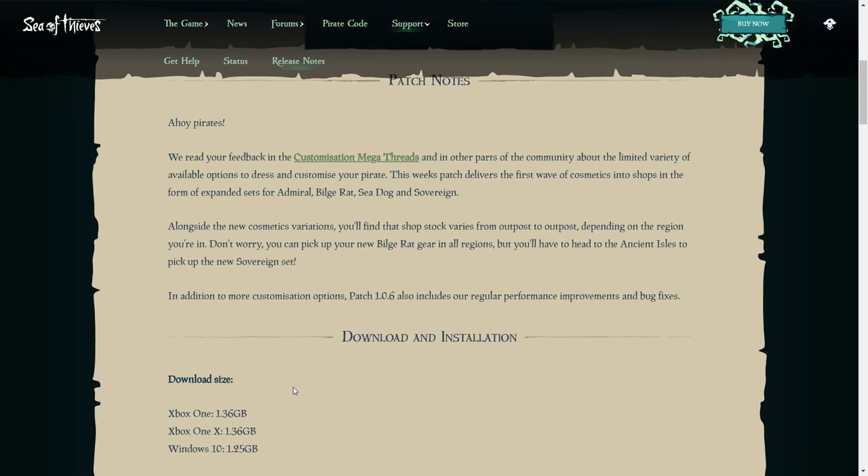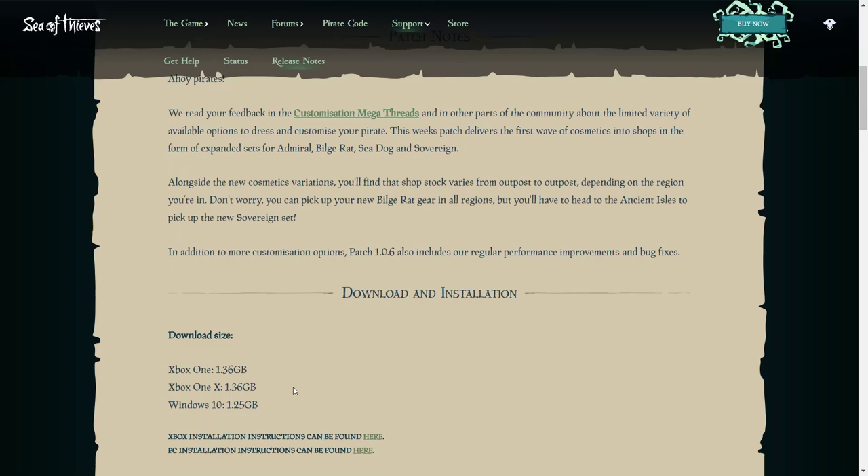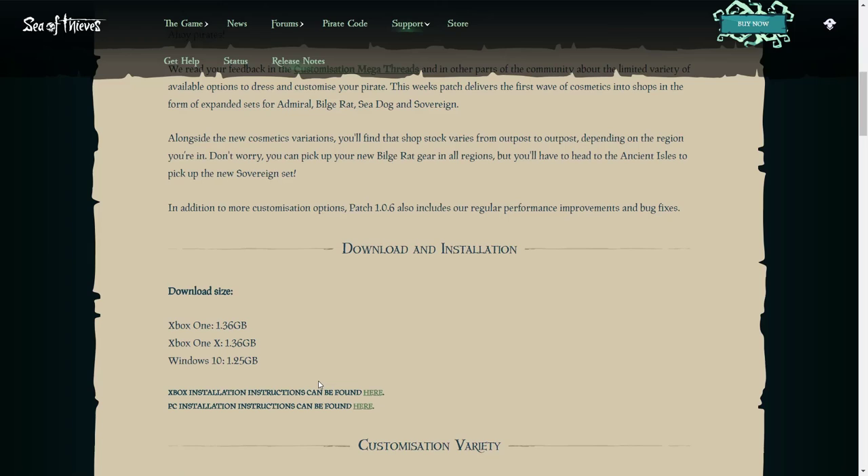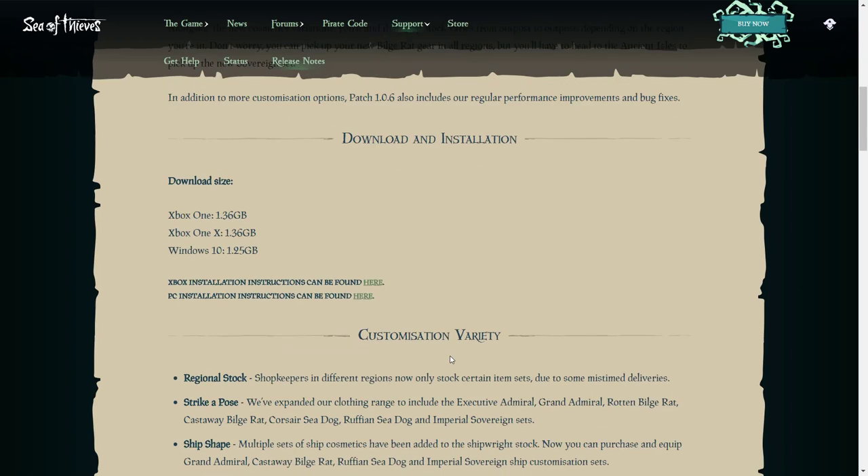We're going through the other information about what is in this whole update as well as the cosmetics. On Xbox One it's 1.36 gigabytes, same as last time, and on Windows it is 1.25 gigabytes — pretty small again. That's good because when the Hungering Deep comes out it's probably going to be much bigger, so it's good to see smaller updates building up to that.